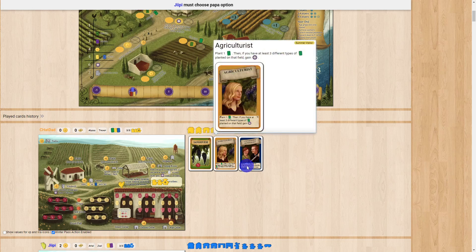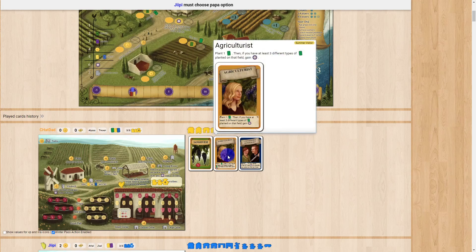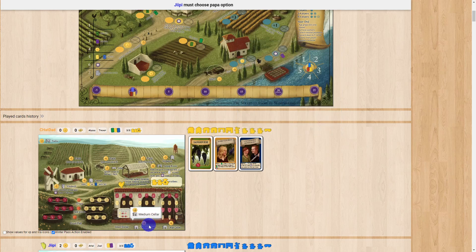The cards do a lot of different things and are what gives the game interesting variety. For example, this one lets me plant a green card and if I have at least three different types planted in that field I get two victory points. This one lets me age my wine, or lose a point to upgrade my cellar to the next level for a free building. There are several cards that let you lose points to gain some sort of benefit — that's why the points can go into negative.